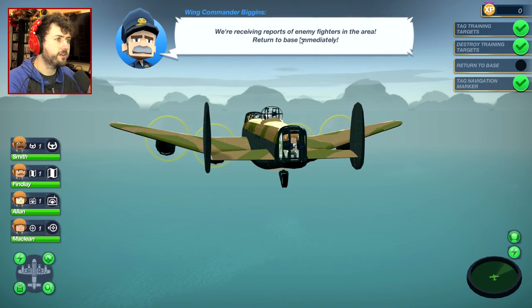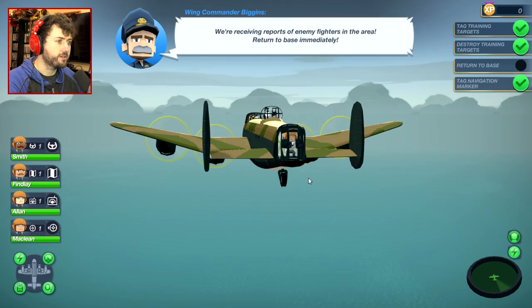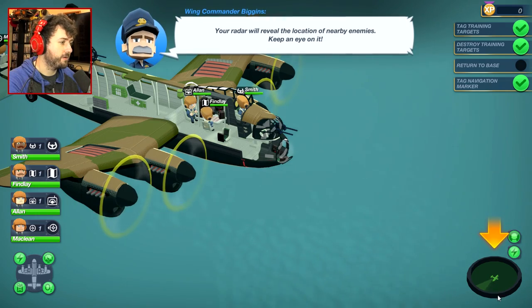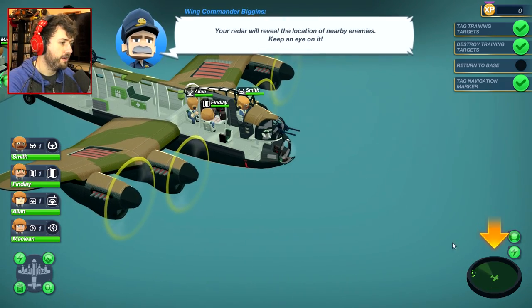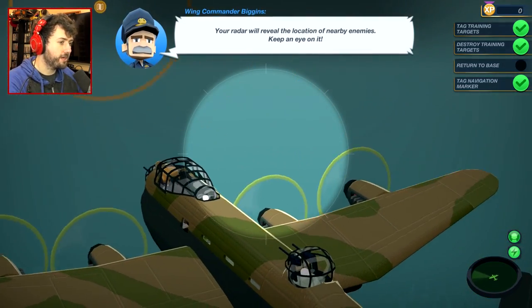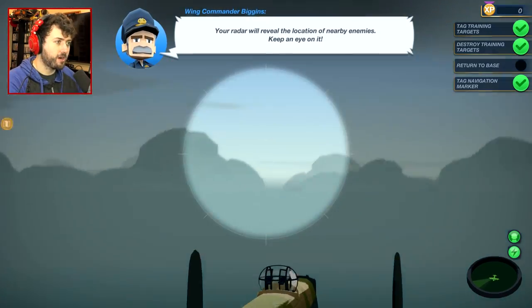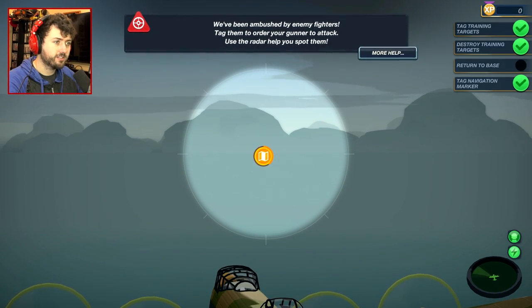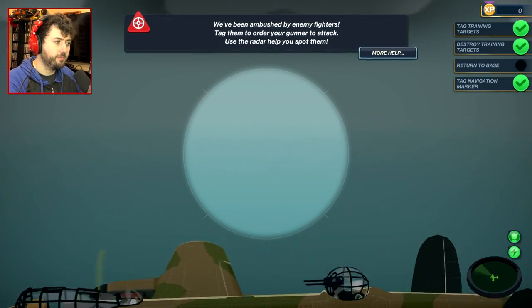We're receiving reports of enemy fighters in the area. Return to the base immediately. And there's me smiling. Your radar will reveal the location of nearby enemies — keep an eye out on it. It's like, actually World War II — we have an enemy! We got a bogey on our tail! That's the navigation thing right there. Should I tag that? Alright, turn a little bit.